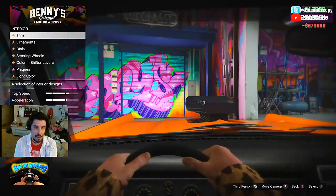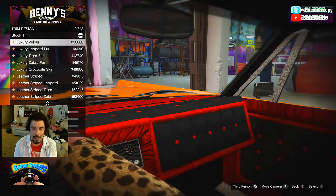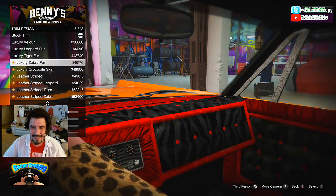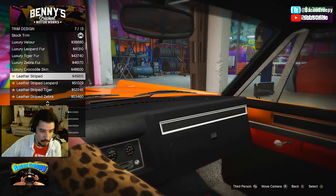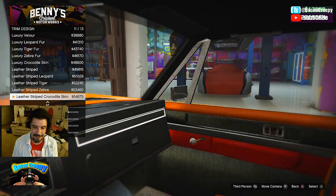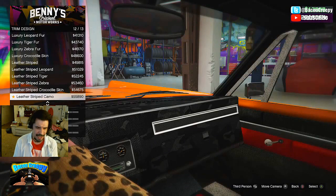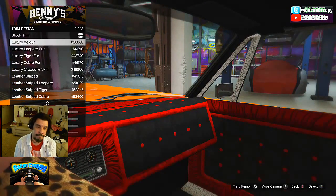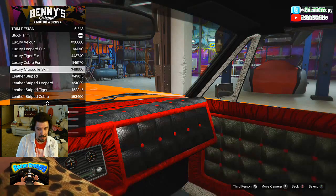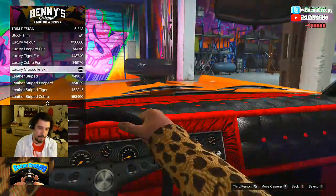Biggest thing — interior. Look how much interior selection there is on the menu: trim, all right. Trim design — Jesus Christ, this is amazing. Luxury, the fuzzy fur, the tiger fur, zebra fur, crocodile skin. Can I change these colors on it? Leather and stripes — it's just clean and neat. Look at all these striped crocodiles, oh look how the backseat shines. I don't want camo. Out of all this — these are so tacky looking, this is so tacky. I'm thinking... crocodile skin luxury — crocodile skin, bam! That's so tacky.